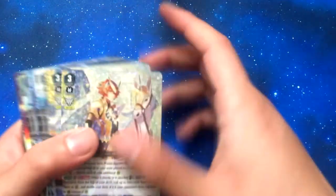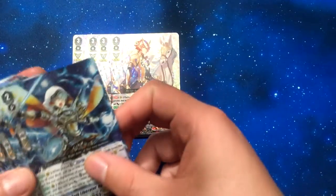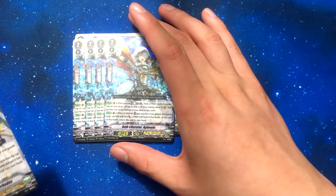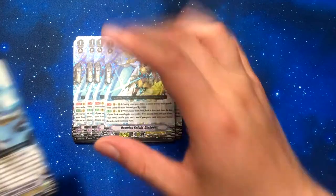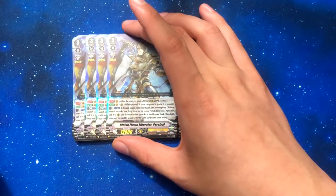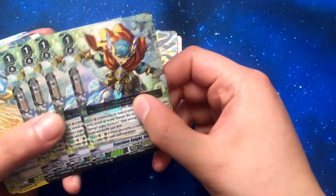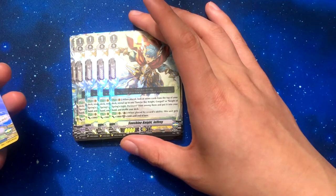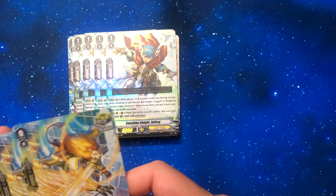Up next is the Gold Paladin set. We got Girgid which is a really cool card — makes him very offensive and defensive. Got both Liberator Glove Veil for the Liberator deck. Already have a playset of Gorbodoc, which is the grade three searcher. We got Bluish Flame Liberator Percival, which is one of the coolest looking cards and probably one of my favorite Gold Paladins. Got Knight of Spring Light Perrymore playset, Sunshine Knight Jeffrey — it's a pretty good card, must-have in the deck because it can search for grade two or three.